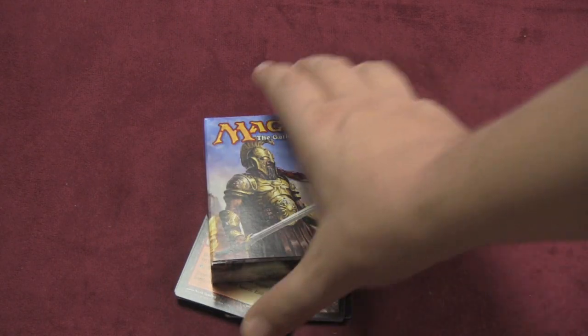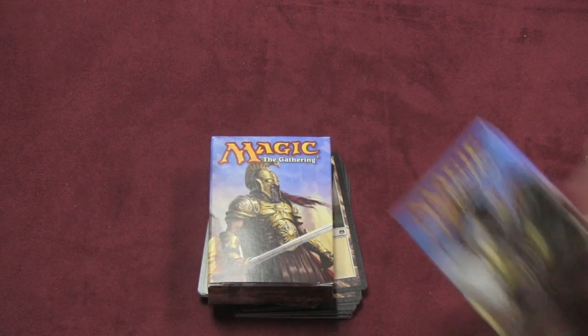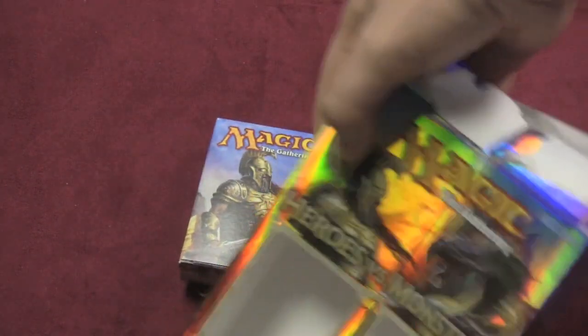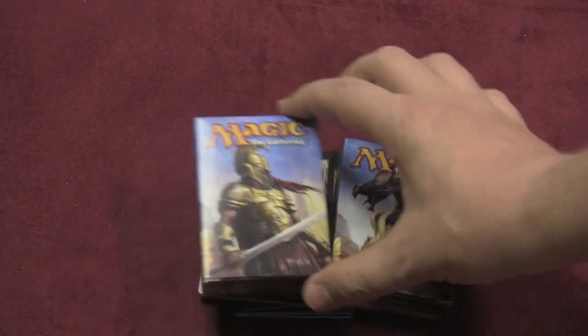First we'll look at the hero deck. Both decks come with a tuck box tucked inside the big box. This is just for display purposes only — you don't need it after that. So you have a tuck box for the heroes and for the monsters.